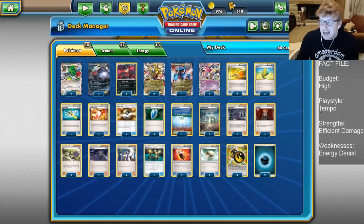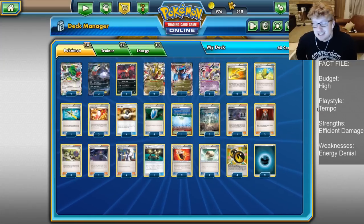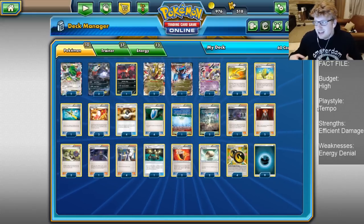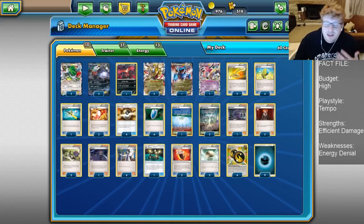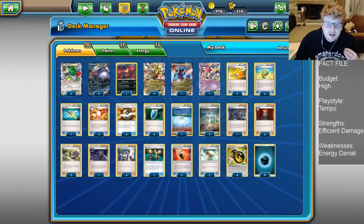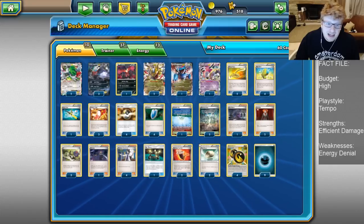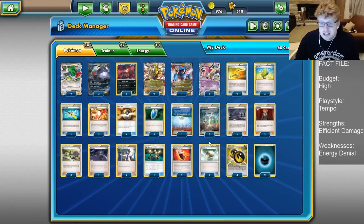It's a pretty simple, consistent deck. For the fact file on the right-hand side of your screen, typically I like to do two strengths and two weaknesses for decks. But this is such a simplistic build that its only real advantage is good efficient damage and some acceleration with Elixir and ramp with Double Dragon Energy. Its real weakness is Energy Denial. Other than that, there's not really any standout weakness. Overall it's a very solid deck that hits good numbers fairly early and continues to ramp up pressure as the turns go on.